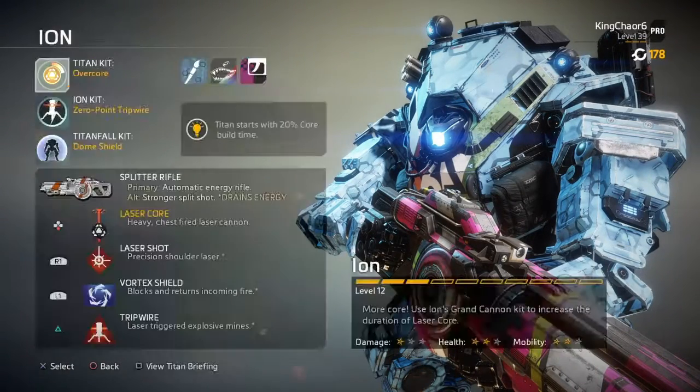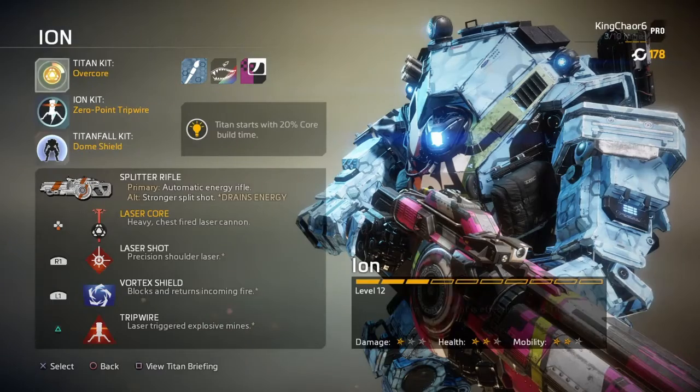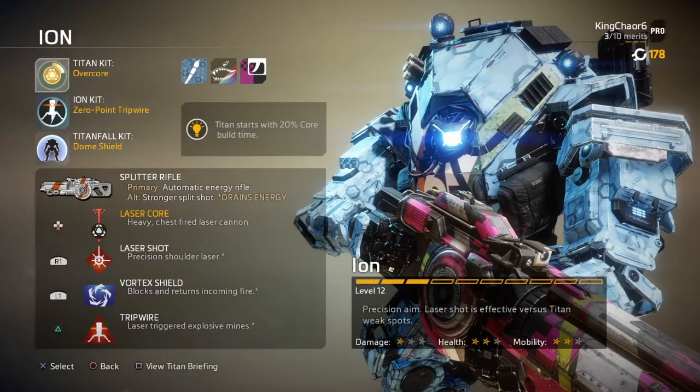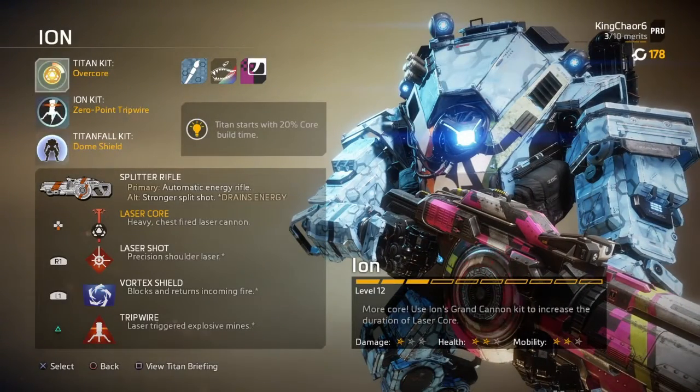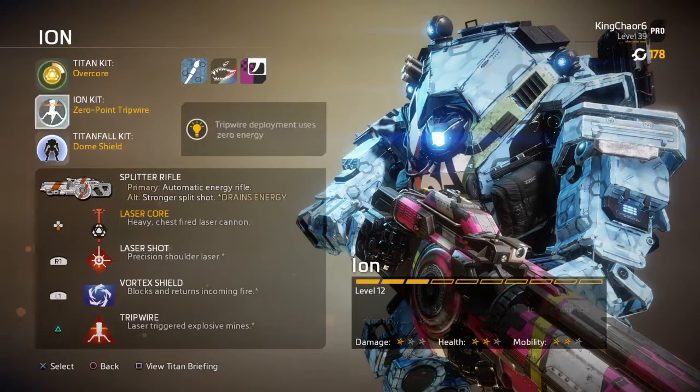For the Titan kit, we're going to go with Overcore. Lasercore is one of the best abilities that Ion has. In fact, Lasercore is what makes Ion worth using. Ion isn't a Titan that can take a lot of damage or do a lot of damage, so we want to get the Lasercore as fast as possible so we can use Ion to its fullest abilities.